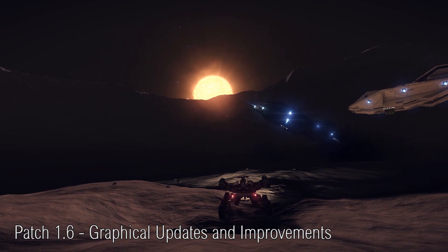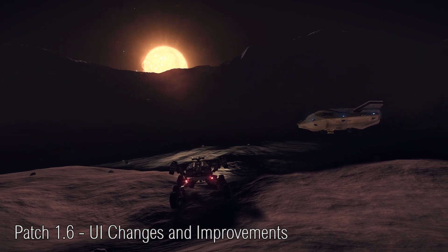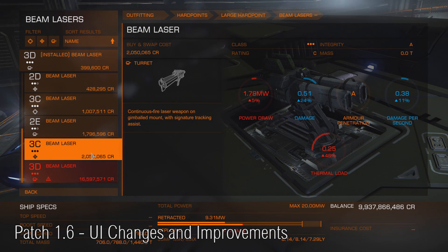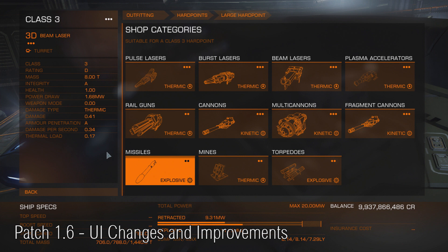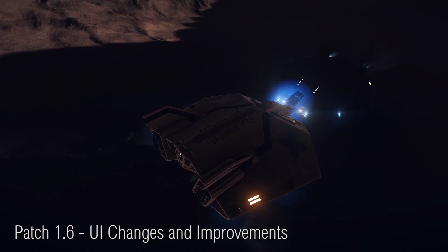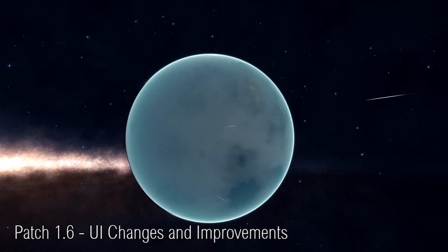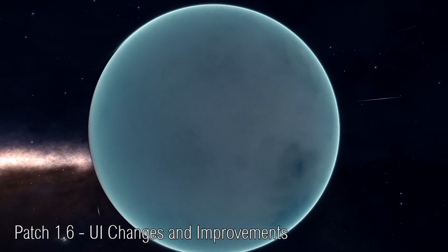The in-game UI is also undergoing a massive overhaul, in particular for the outfitting screen. The newsletter showed a number of screenshots and this does seem to be a much more improved layout than previously — a lot more concise and cleaner, giving more detailed information on the particular module or weapon. Frontier are going to be doing a live stream later in the week where hopefully we'll see some of this UI in action. In addition to changes for monitor players, it's also been massively improved for users of VR.